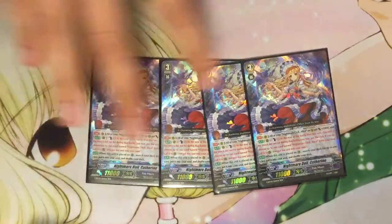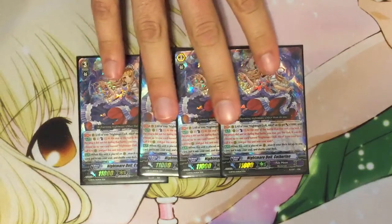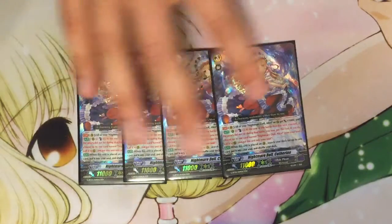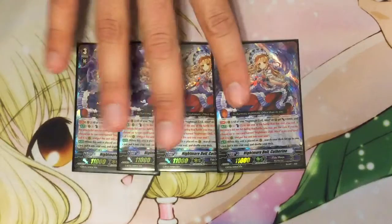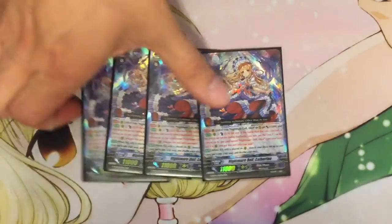So we run four Nightmare Doll Catherine. The Grade 3 lineup is pretty standard for the Nightmare Doll deck, mostly because the other Grade 3s can't really use any of the new Nightmare Doll support, because they all call for Alice with the skills. Catherine's way too good with the rearguard power support for Alice — giving it, if it doesn't hit, you call an Alice, then put the Alice that attacked back into the soul. She also gives Alice plus 1000, so it's an 11k when it attacks.